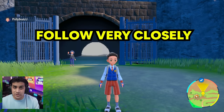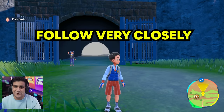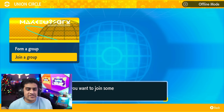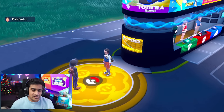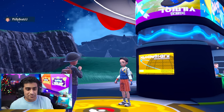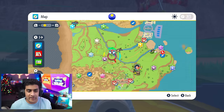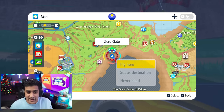Make sure to follow along closely because this method can be very confusing if you skip around. So step one, you're going to be connecting to the Union Circle. In this case, my Pokemon Scarlet is going to be connecting to my Pokemon Violet, so we are in the Violet world. Once you've joined, you're then going to head over to the Zero area on your map, which you're going to be able to access by the end of the game.